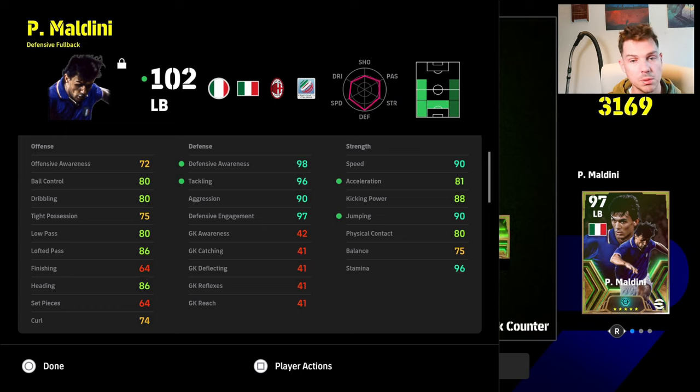I'm going to show you a build sent in by Egyptinho — I can't really argue with it apart from one change. I don't think you need the speed as high as that. I would max out tackling and defensive engagement at 99. Acceleration at 80 is more than enough for a defensive fullback. I'd bring the speed down to about 85. If you're going for speed on a left or right back like Maldini or Carlos, you need it at about 95 rather than 90 — 90 is kind of a middle ground.